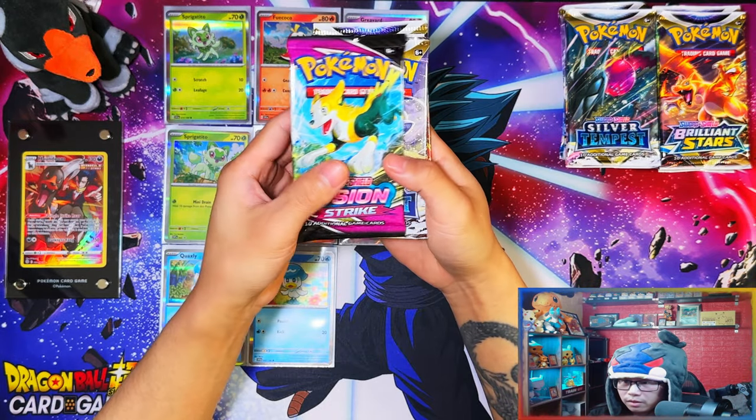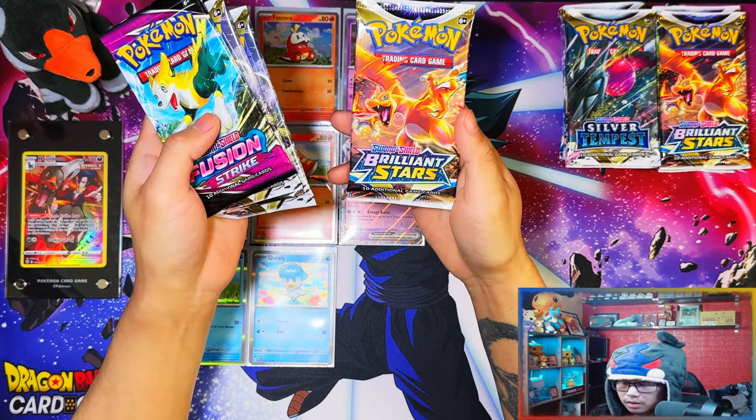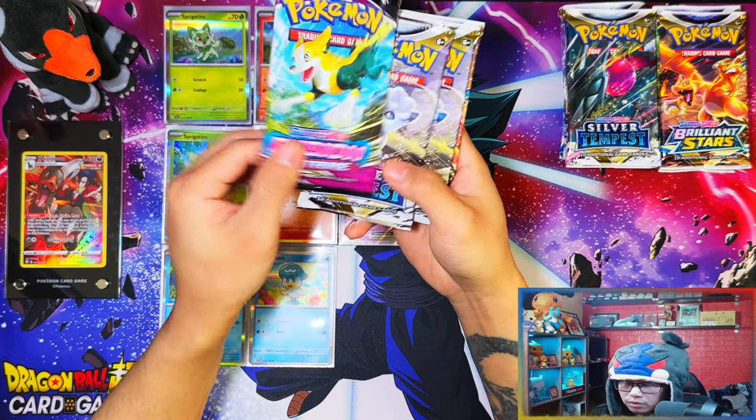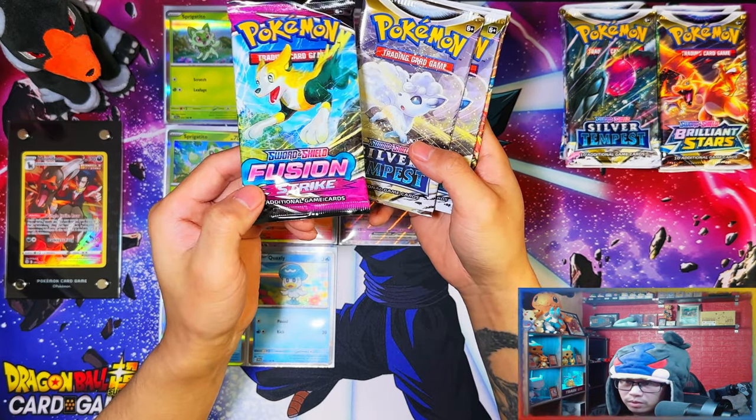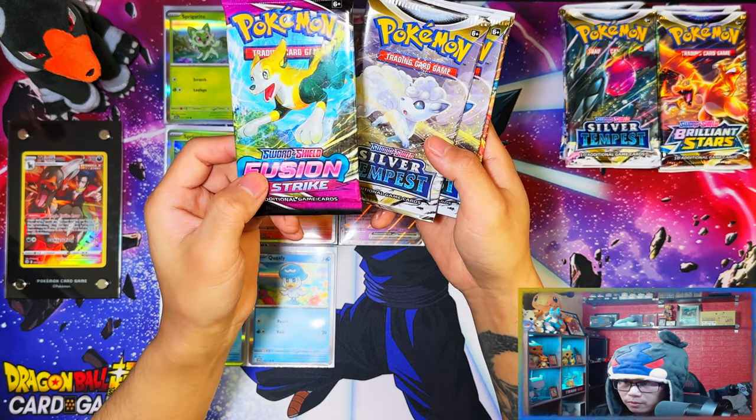You get four packs - a Fusion Strike, a Silver Tempest, another Silver Tempest and a Brilliant Stars. Apart from Fusion Strike - I would have liked maybe Astral Radiance instead - but Fusion Strike it is. All right, so let's get started and get ripping into these packs.